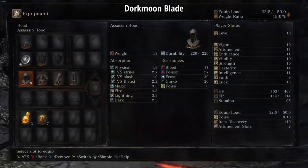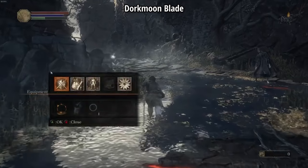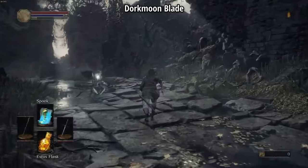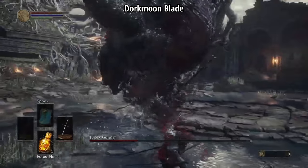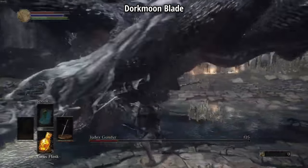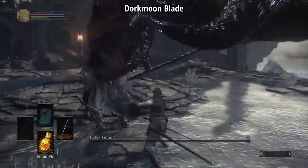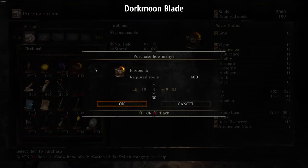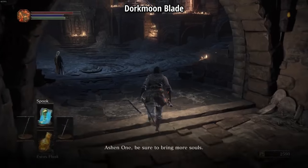Dorkmoon starts off his run as an assassin, likely because they start with a Spook spell which is really useful for negating fall damage and sneaking around enemies. He's going to challenge Gundyr and his fight is going well so far — his strategy is to constantly circle Gundyr while two-handing his weapon. He does take a few hits but the first boss goes down without much trouble, and as soon as he gets to Firelink he buys some firebombs, prism stones, and a large leather shield.